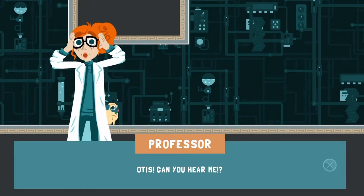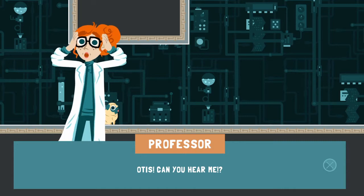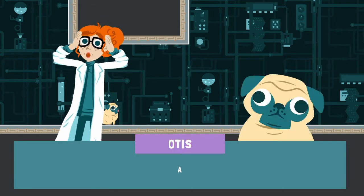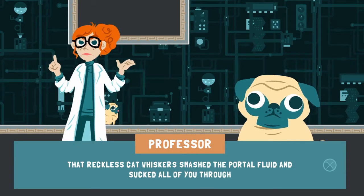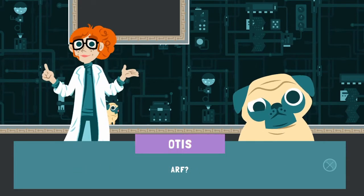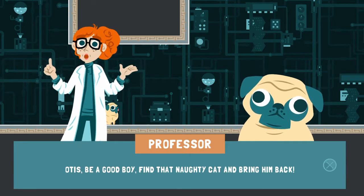So basically the professor was undertaking an experiment. The cat knocks over two ingredients, creates a black hole. The cat and the dog get sucked into the black hole and into an alternate reality. And now the professor is talking to the dog, obviously. That reckless cat Whiskers smashed the portal fluid and sucked all of you through. It seems you're in an alternate dimension of our home. Otis, be a good boy, find that naughty cat and bring him back.